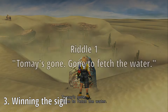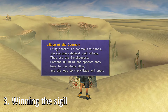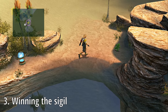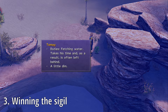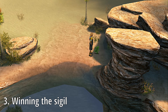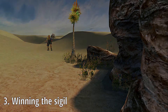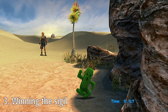The first riddle reads: Tomei's gone, gone to fetch water. A bit cryptic, but not exactly rocket surgery — where on Bikanel is there water? The Oasis. So we travel there, and here is Tomei. If you interact with him, you'll be able to read his profile, and then he'll challenge you to a game of red light green light — you might know it as statues, grandma's footsteps, or stop and go. You have a time limit to reach the Cactuar, and you can only move if its back is turned to you. If it catches you moving, you'll have to start over, and you only get three attempts to catch him.